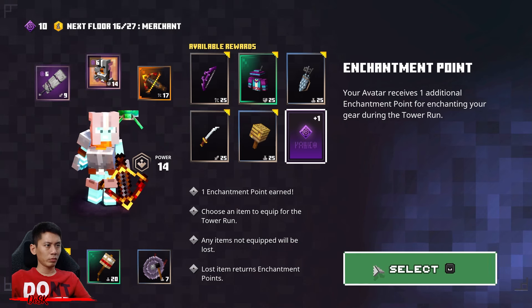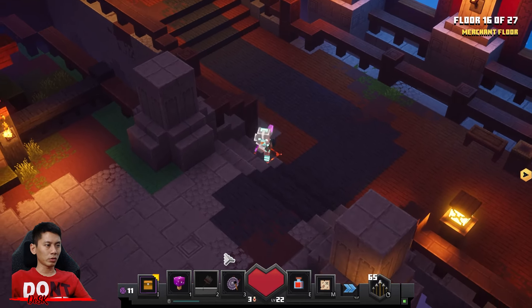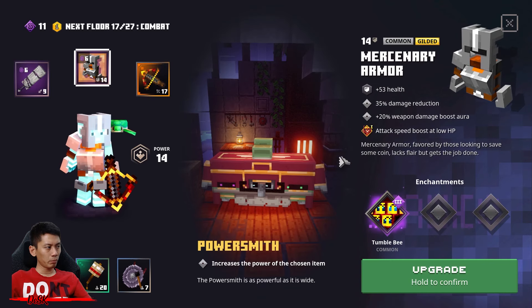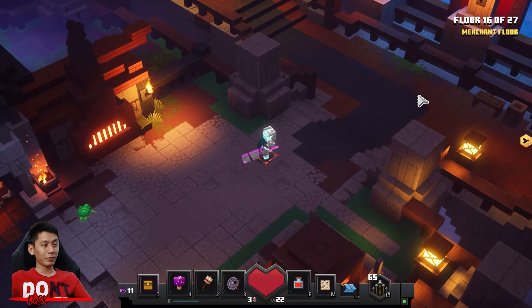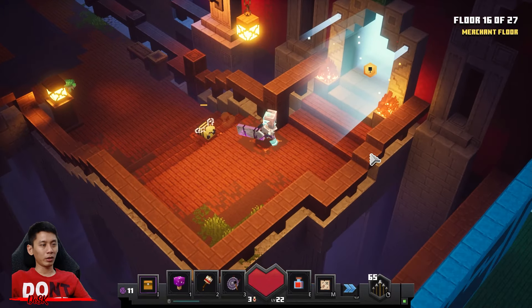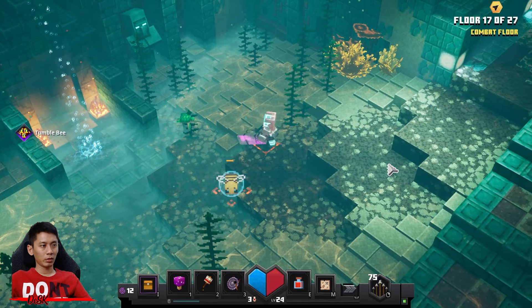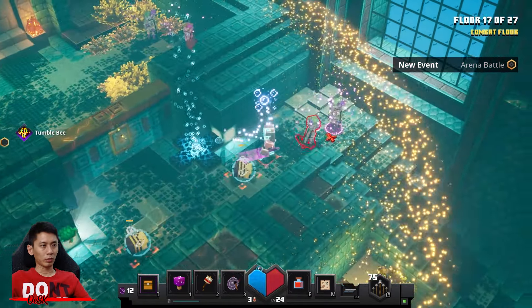You need nothing, just go with enchantment point. This is the power smith — power up your mercenary armor. Oh my god, I forgot to keep on rolling. I have the Tumble Bee enchantment with me — totally forgot about it. It's okay, never too late to roll right now.